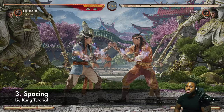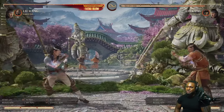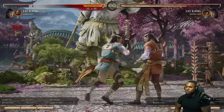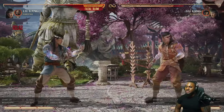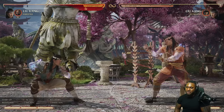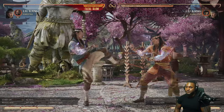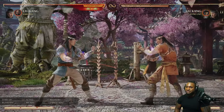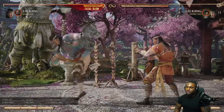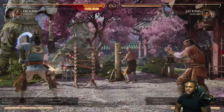For my approach with Liu Kang, you either want to be all the way in or all the way out — about three-quarters screen or maximum distance you're safe, or all the way in for f4 or even down-4 which can gel into f4. You don't want to be in this mid-range because his down-1 is short with 24 frames of recovery, down-3 has a little range with 23 frames recovery, and down-4 is slow at 25 frames. Even his f4-3 barely touches at that range — you're going to get punished every time. Be all the way in or at least three-quarters out.